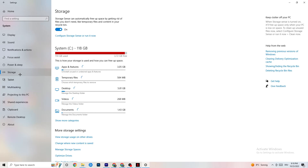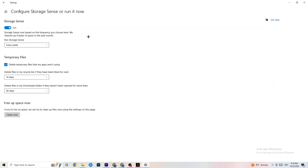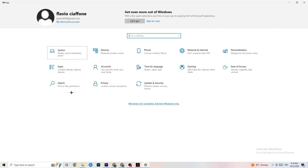Afterwards, go to Storage. Click Storage Sense and run it now. There is an algorithm you can adjust for your preferences, but I want you to keep my settings: every week, 40 days, 60 days. Afterwards, click Clean Now, which will delete every single temporary file on your PC that you don't really need — getting rid of trash you don't need.